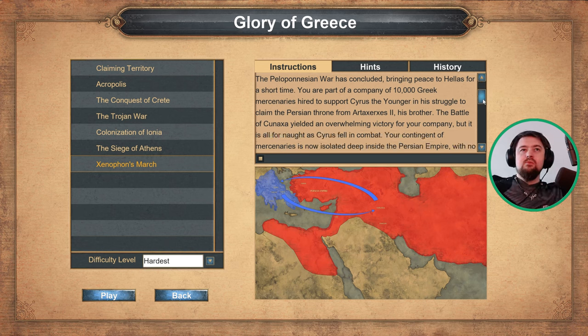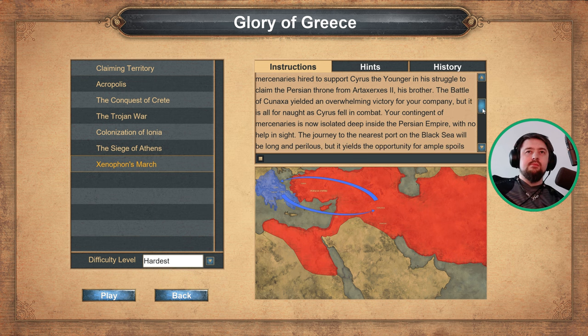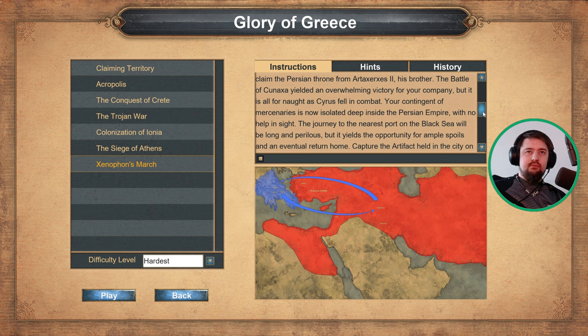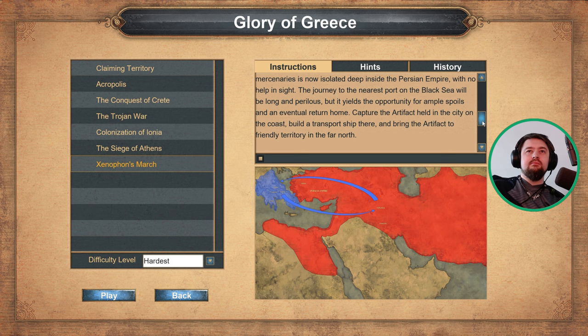The Battle of Cunaxa yielded an overwhelming victory for your company, but it is all for naught as Cyrus fell in combat. Your contingent of mercenaries is now isolated deep inside the Persian Empire with no help in sight. The journey to the nearest port on the Black Sea will be long and perilous, but it yields the opportunity for ample spoils and an eventual return home. Capture the artifact held in the city on the coast, build a transport ship there, and bring the artifact to friendly territory in the far north.